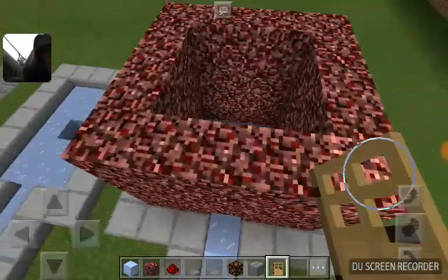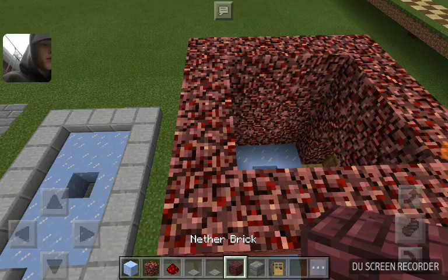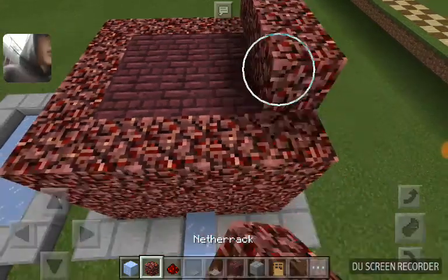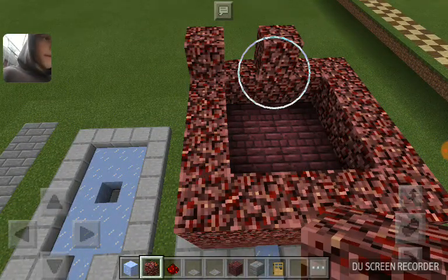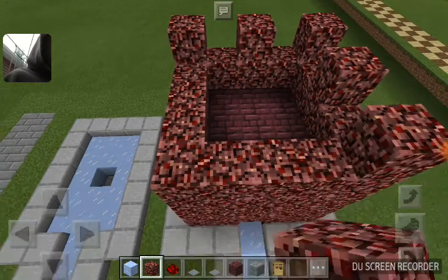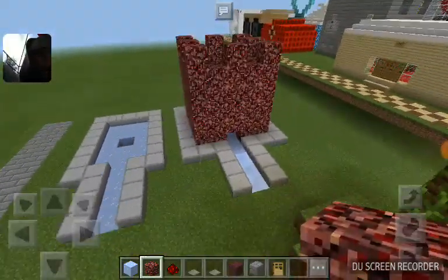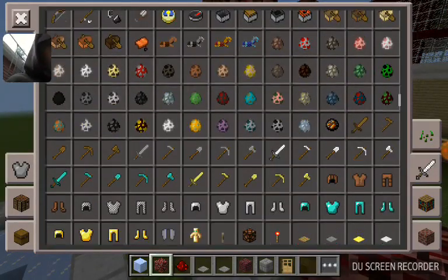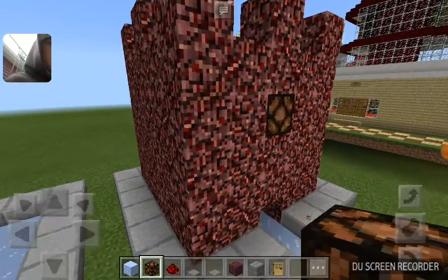So yeah, and there we go, guys. We're gonna grab... there, that worked out perfect guys. So yeah, and then we're gonna do fake windows how Stampy did his window.